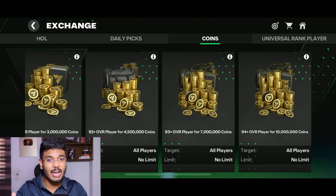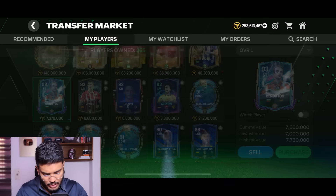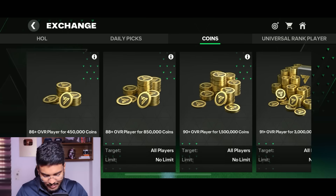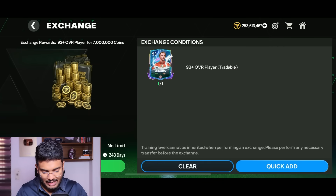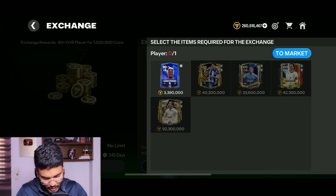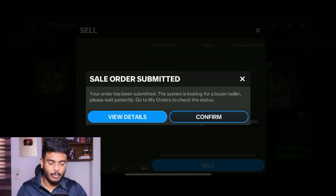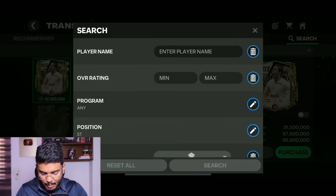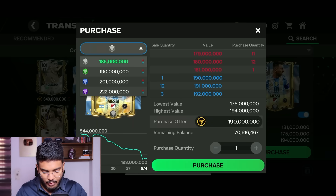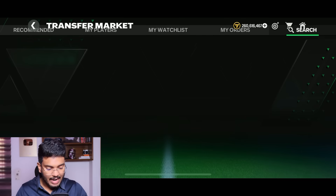Now it's time to reveal the player - my subscriber asked for Messi striker. He didn't specify the training level or rank, but I want to give my best, so I'm targeting at least a four or five rank card. Let's sell Barbata via exchange for 10 million coins. We have some 90-rated cards going for 3 million on the market - listing one for 3.2 million. At 260 million coins now. Let's check the striker position - there's the card we want to buy.